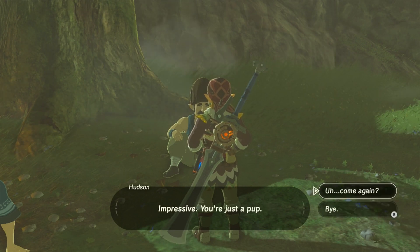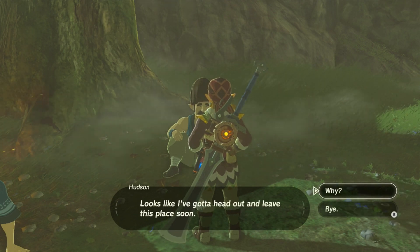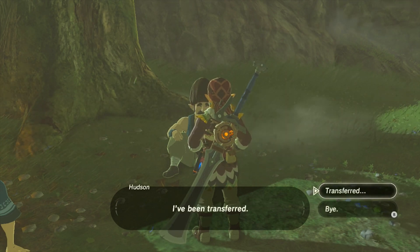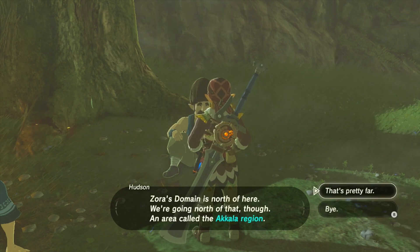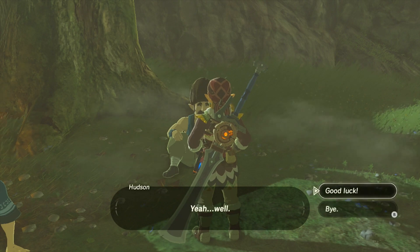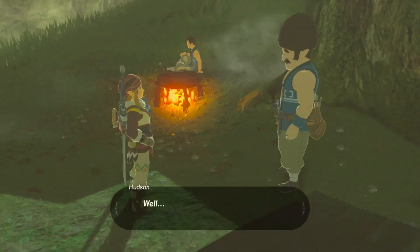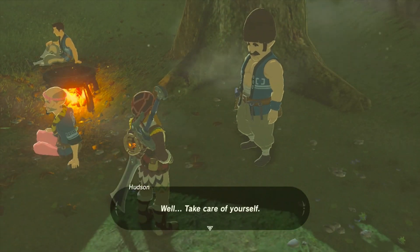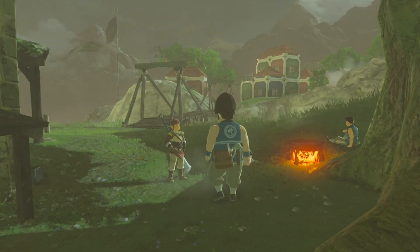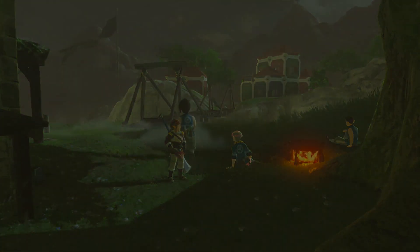Once you speak to this person, whose name is Hudson, he'll tell you how he's going to go to a different region to clear some land. Once he's done that, you'll see at the top that a quest has started called From the Ground Up. This quest is really important because it's the one where you have to rebuild the town. You can then buy many things from rebuilding the town because a special person moves in and you'll be able to buy different things from that person.